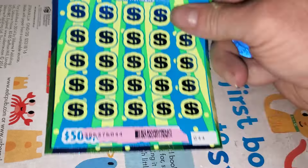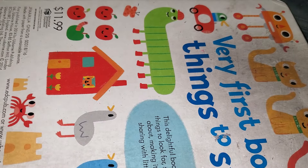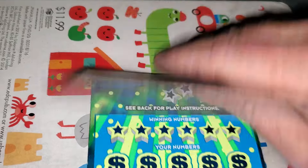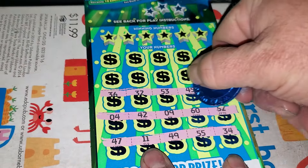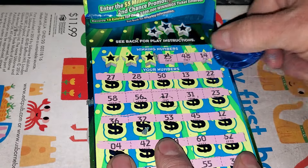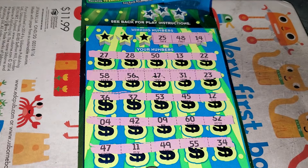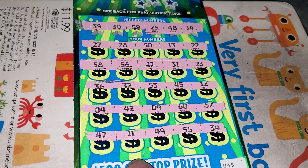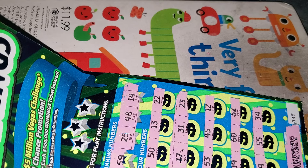On to the $10 tickets. Numbers 44, 45. 2, 5, or 10X. A 10X here would get us right up to the door of the profit zone. Nope. Numbers 14, 25, 48, 30, 39, 59. Another dud. Man, we're so close — it feels like we're so far away.